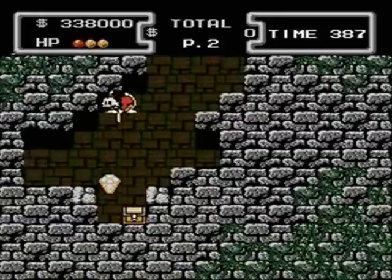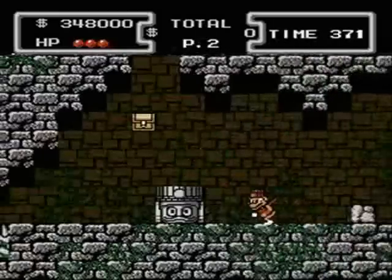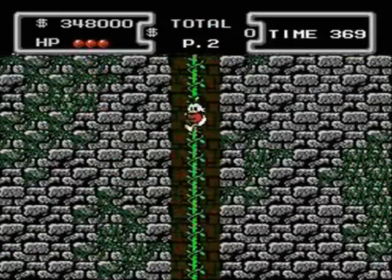Just past Launchpad is another hidden area with some treasure. If you go up here, you'll find a shortcut to the boss.